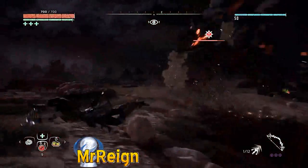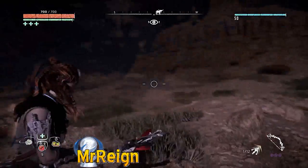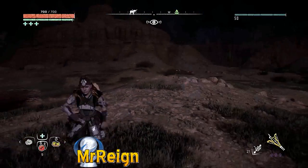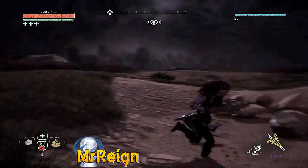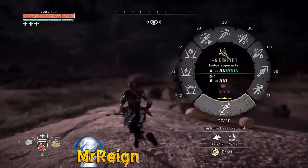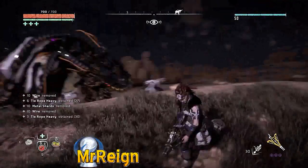Stock up everything you can and come fight these things. Left right left - or in that case right left right - anyway that's how you get past those attacks. He has way fewer attacks now that you've taken away his dig ability.